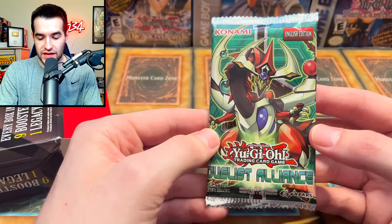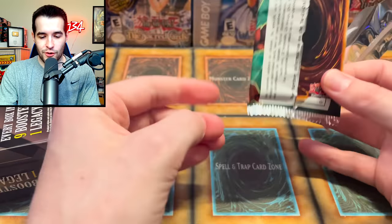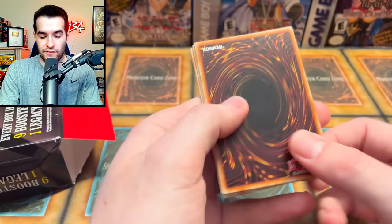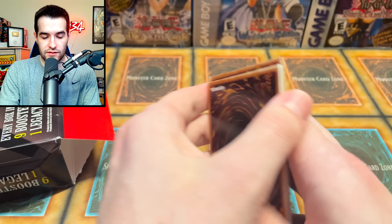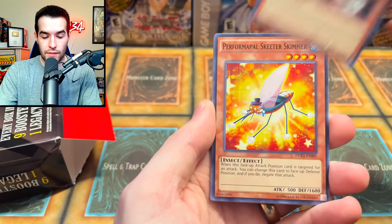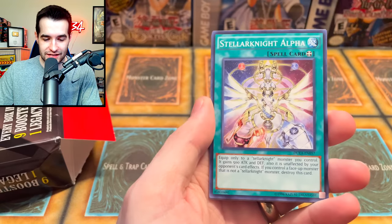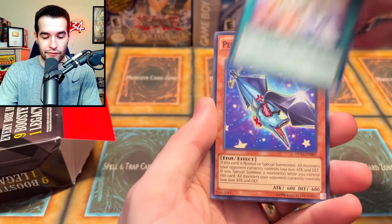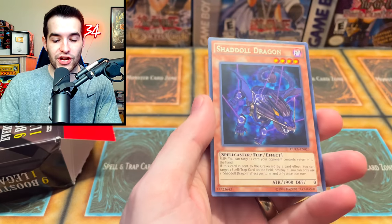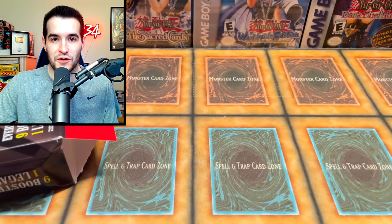We always end up with this one toward the end — the Duelist Alliance pack. Ghost Rare, Ultimate Rare potential — so many good cards, so many good common cards in this set. White Prince — that's a good card. Artifact Chakram. Artifact Lancey. Stellar Knight Alpha. Swordfish. Hippo Carnival. Shadal Dragon and UA Stadium — Shadal Dragon's a pretty cool card and UA Stadium's always fun.